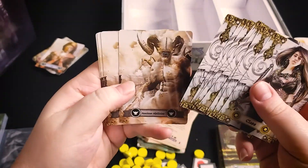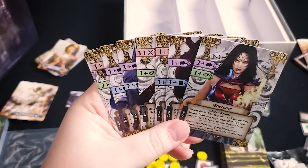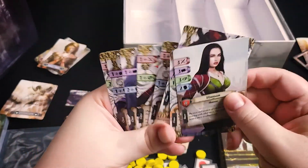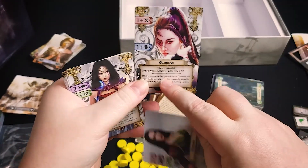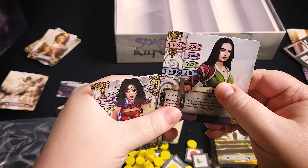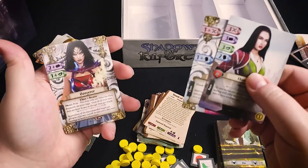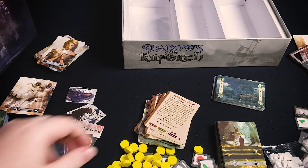Here are the class cards. Just like with the races, you'll choose one of these to add to your character. For example, if you're playing a human you may decide to be a human samurai — not only do you get a new ability from being a samurai, but you also increase your combat check and your influence check, giving you an advantage with certain encounters.